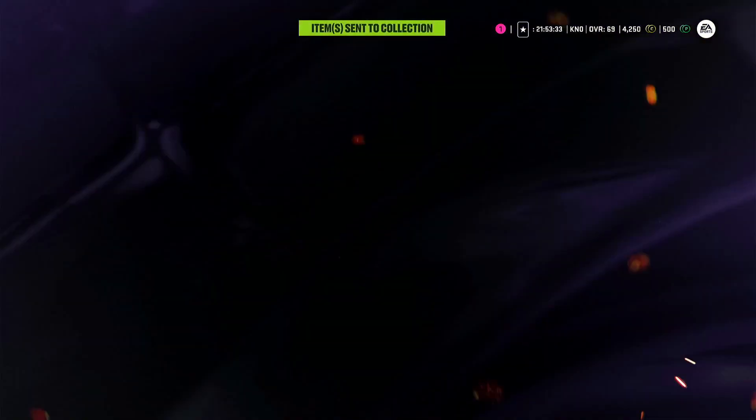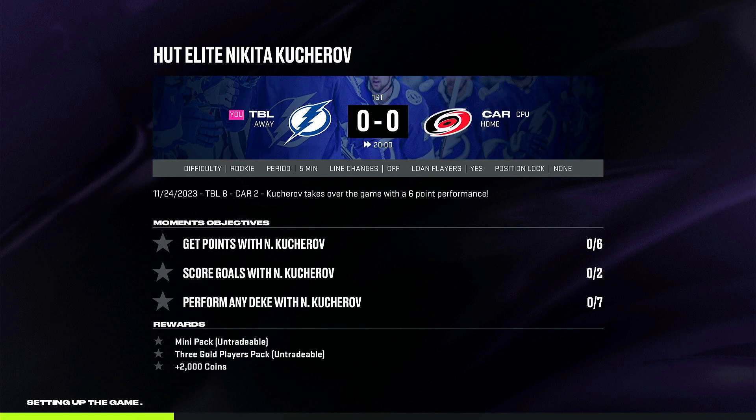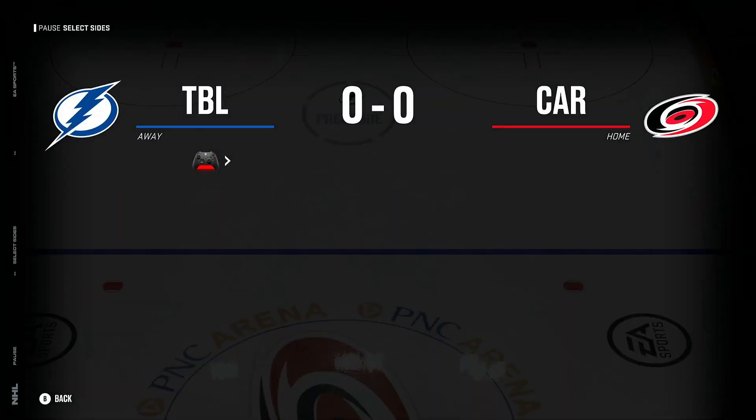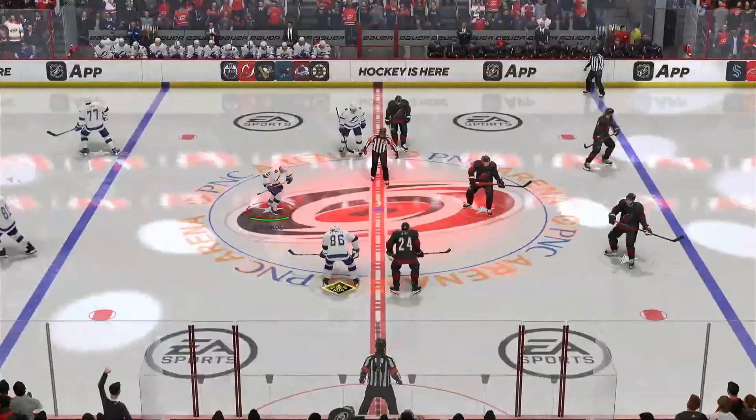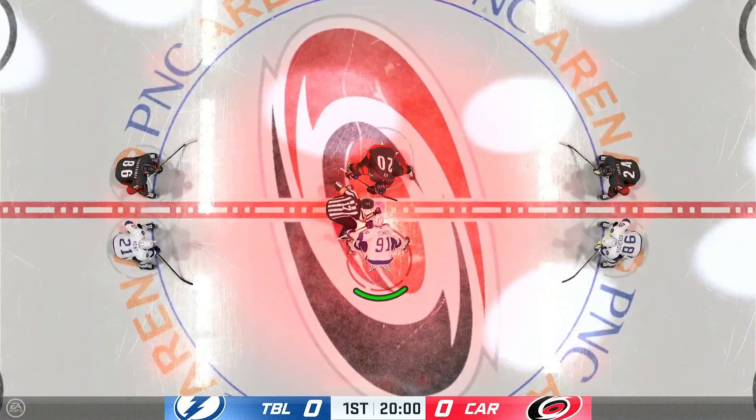I thought the video would end there, but I'm going to cut it down and give you more content. We're doing another HUT Elite challenge for Kucherov: we need six points — at least two goals — and we need to perform dekes with him. It's rookie difficulty, so it won't be too hard. I'm excited — we'll get this done pretty easily, just gotta get a little fancy with Kucherov.